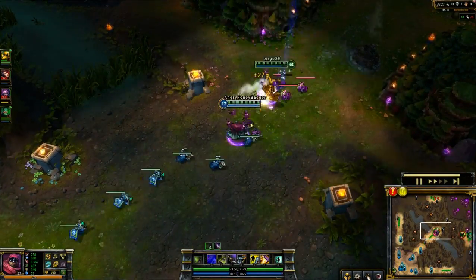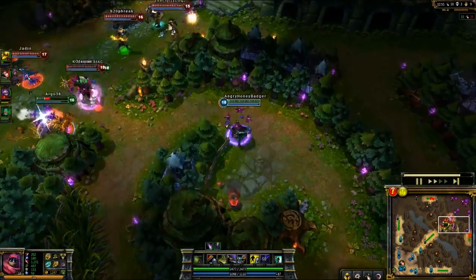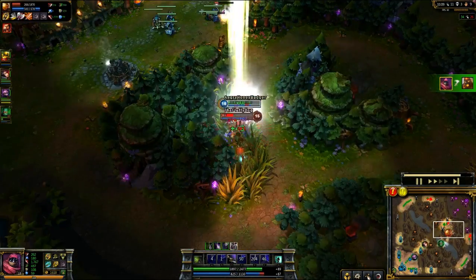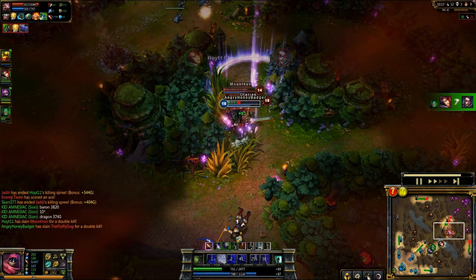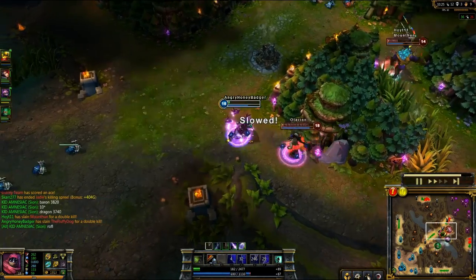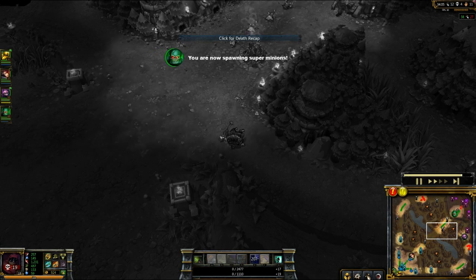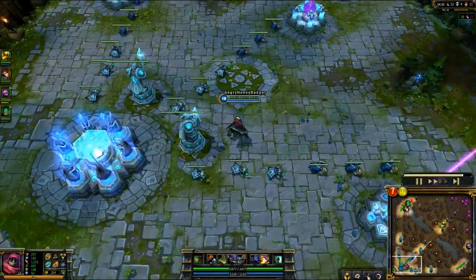I know some people might get these items in a different order. This is a decently standard Jax build, and some people get more tanky — that's fine, go for it. I'm going to start proccing Counter Strike, Leap Strike in, stun a handful of them, and get rid of Brand so he can't do his massive explosion damage. I finish off Jhin, get into the fight, and I'm actually surprised with how long I stay alive fighting. I did just pick up the Rage Blade when I went back, and I've got plenty of damage on the hybrid scale.